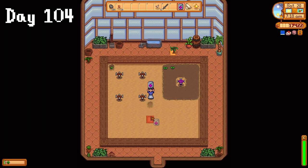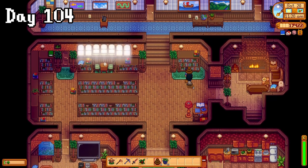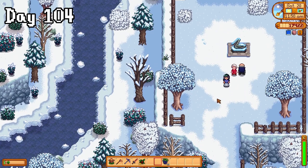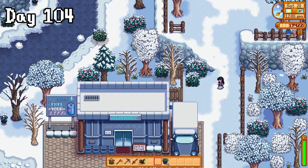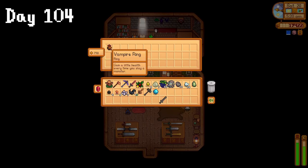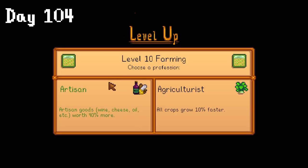On day 104, I planted my red cabbage seed and reached level 10 farming, which I was super excited about, and I of course had to share this with Victor. What's better to celebrate success than chocolate cake? And since it's her birthday, Evelyn gets some too. I still didn't get what this swan statue was about. Oh wait, that's a pelican. In the afternoon I went to the adventurer's guild and collected a vampire ring and sold my spare weapons before heading into the mines for coal. When I went to sleep for the day, I chose the artisan profession.